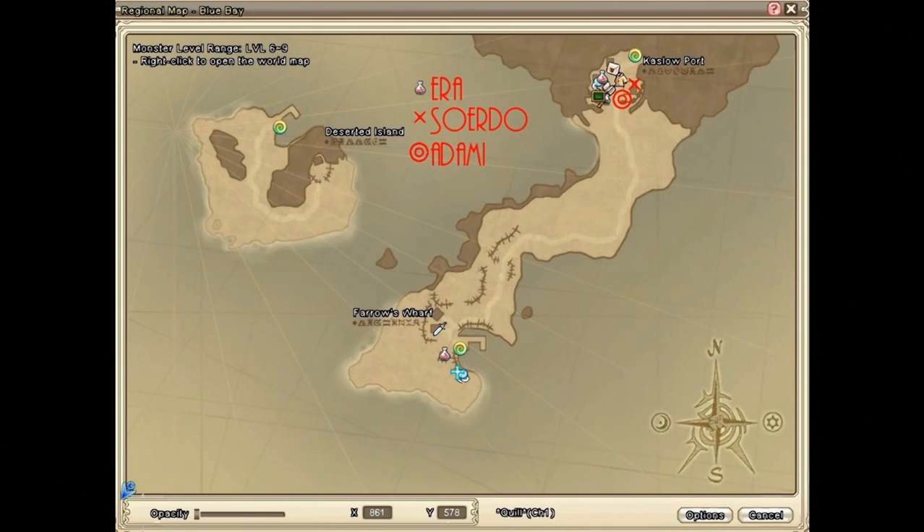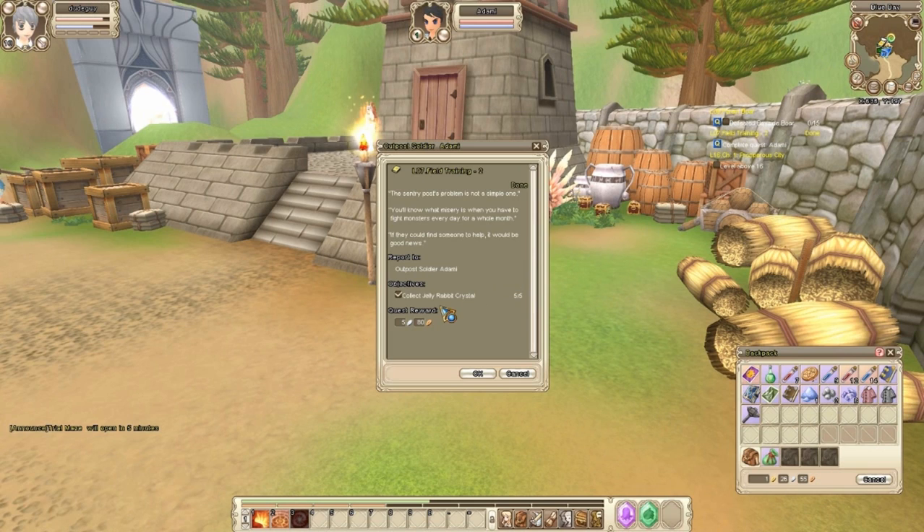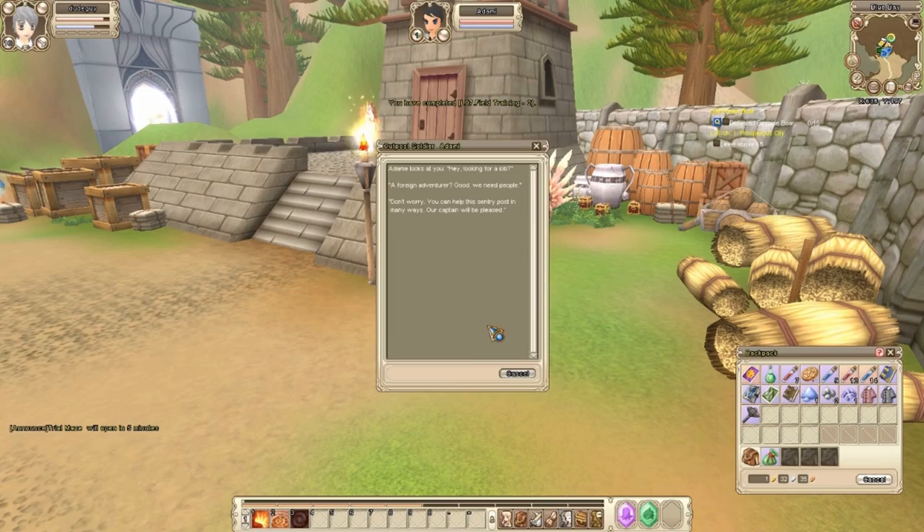This map shows the location of the next quest givers. You will want to turn in all of your remaining quests and accept whatever quests they will give to you.